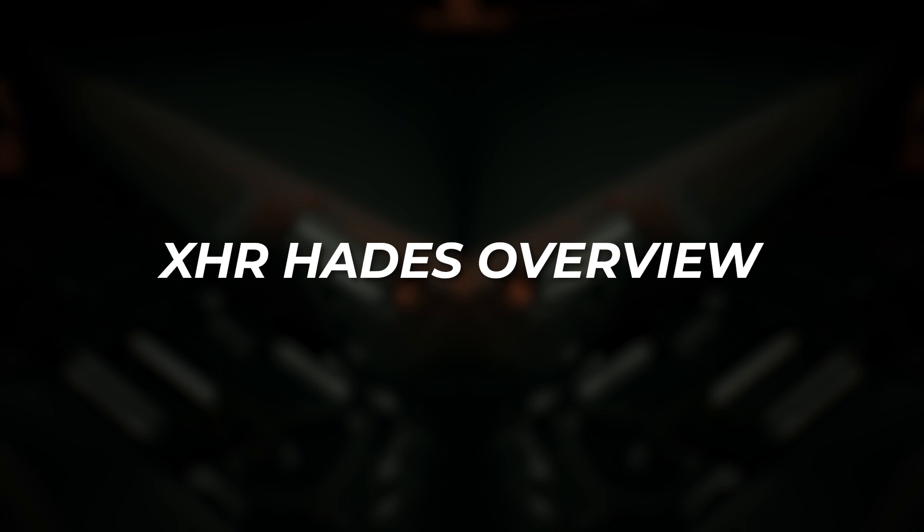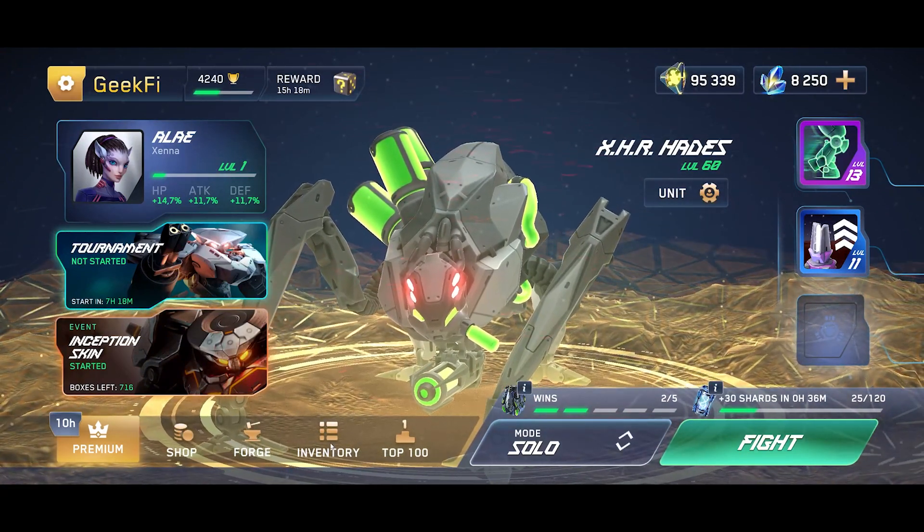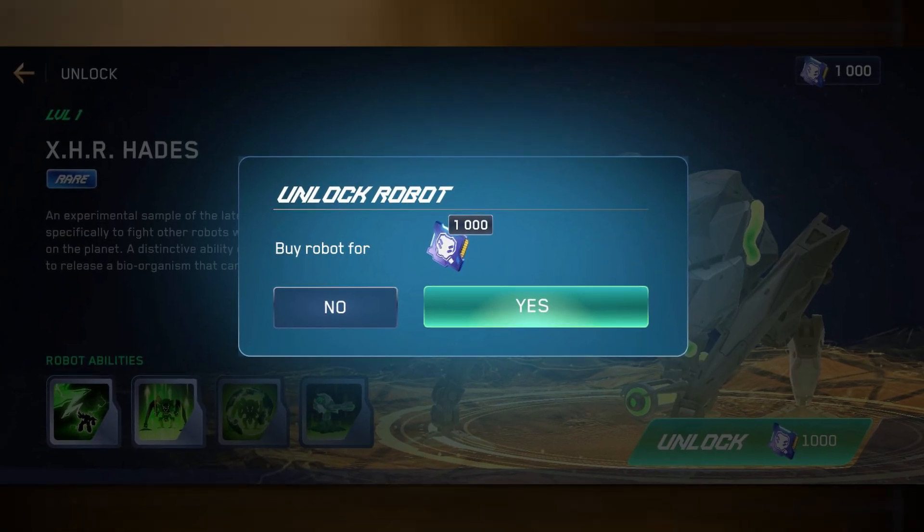Take a look at this masterpiece — a black and green camo-tech spider on four legs. The appearance is absolutely astonishing, and so far this is my favorite design. You need 1,000 XHR Hates parts to unlock this baby.